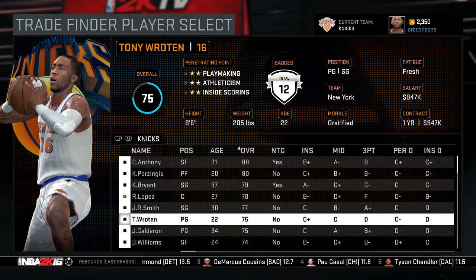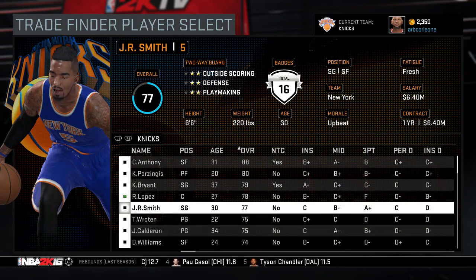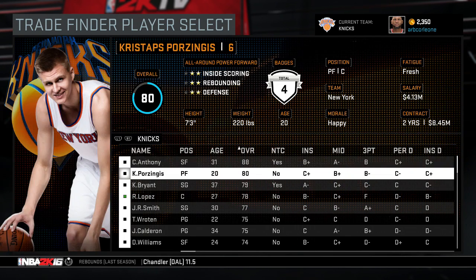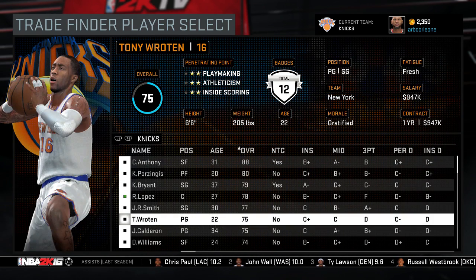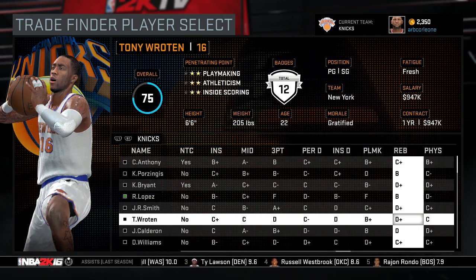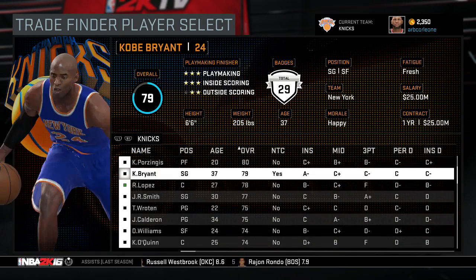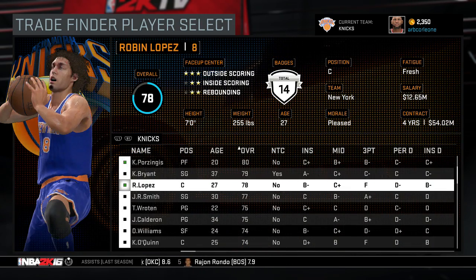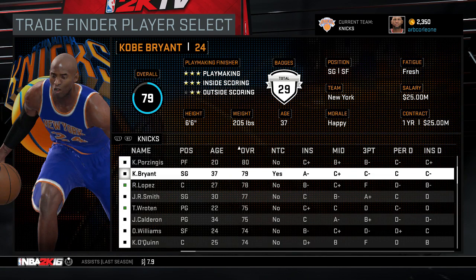I'm okay with starting Tony Roden as my point guard, going like Tony Roden at the 1, JR at the 2, Kobe at the 3, Melo at the 4, Porzingis at the 5. But if I get Kevin Love, I have five guys who can shoot the three, except for Tony Roden. Let me see what I can get for Robin Lopez and Tony Roden together.